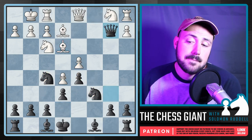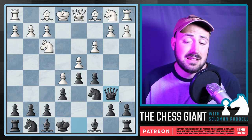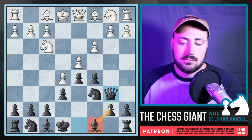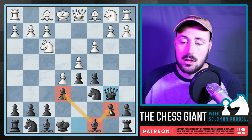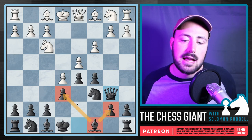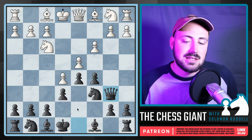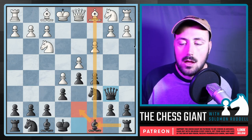All that said, the French Defense is a great opening, but there is one downside: the French Bishop — the Bishop on C8. It's called a French Bishop because it gets stuck behind B7 and E6 and is not very active. If you ever hear someone say 'the French Bishop just couldn't get activated,' they mean they couldn't get their light-squared Bishop into an active game. Usually Black will play Bishop D7, Rook C8, and continue playing actively.